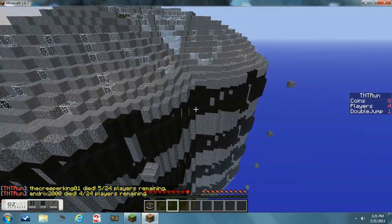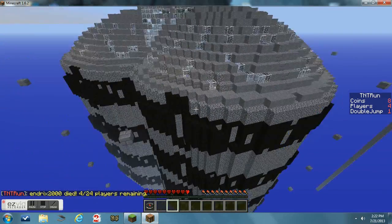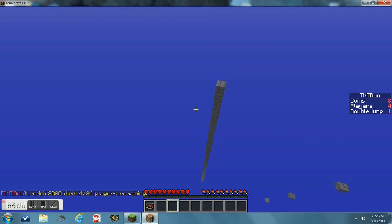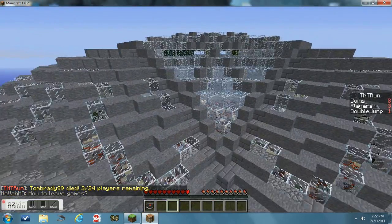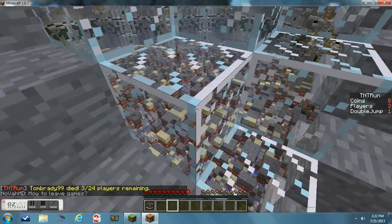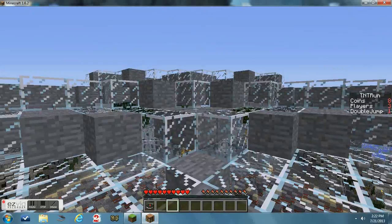I'm not a VIP on this server, by the way. If you are a spectator, you can fly because you're in creative mode. But you can't break anything, of course. You can go wherever you want outside this map.